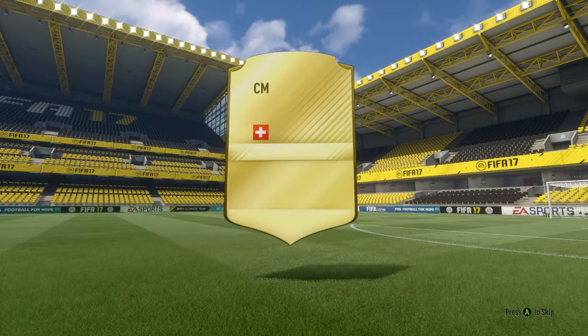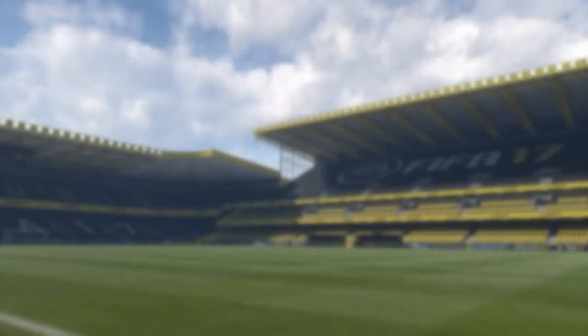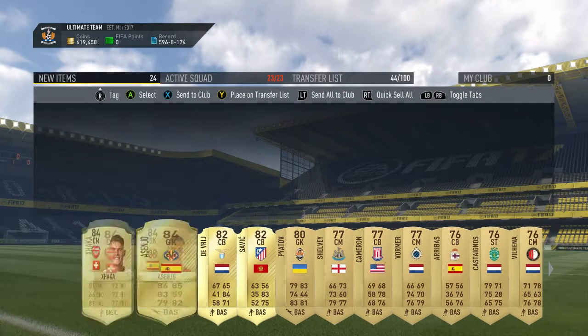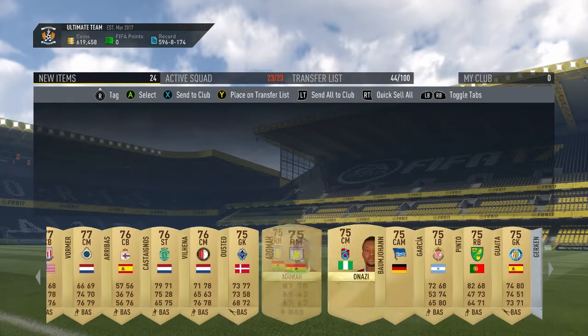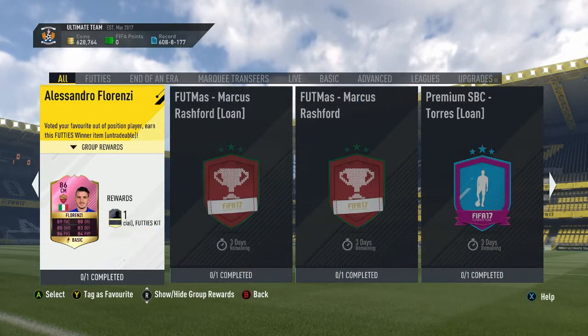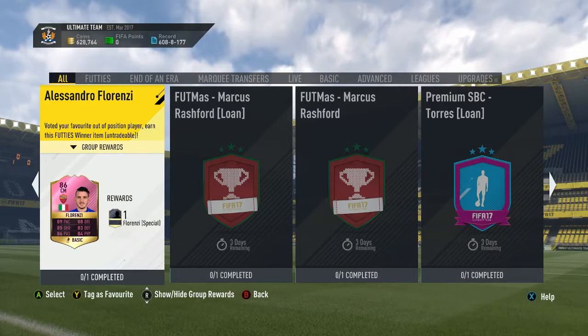In our second pack we get another 84-rated card, and we actually get three 84-rated cards total. This is all going to be very useful in completing the Florenzi SBC. We get Xhaka and Asensio, as well as some 82-rated cards which are also going through the SBC. We get to fill out the club again — we like to fill out the club so we can do a whole bunch more SBCs.